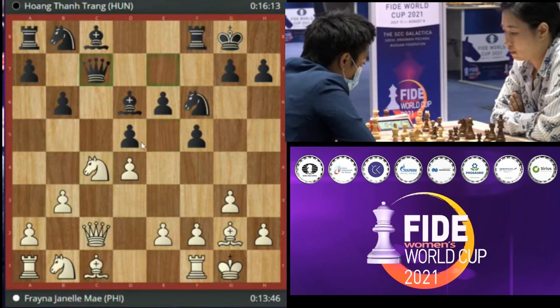So Qc7 happened. Now white cannot take on d6, because ideally what I want to do is take on d6 and play Qa3. But clearly the queens came in, so she played an interesting move after Qc7 — she played Qb2. That's original, very creative play from the players today.